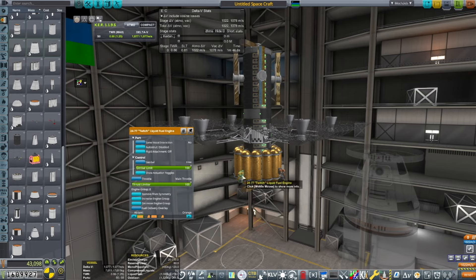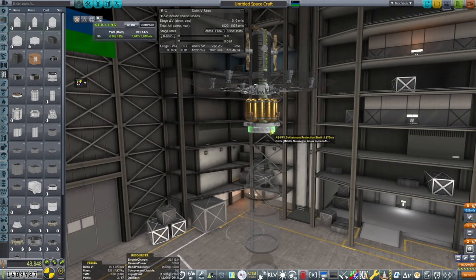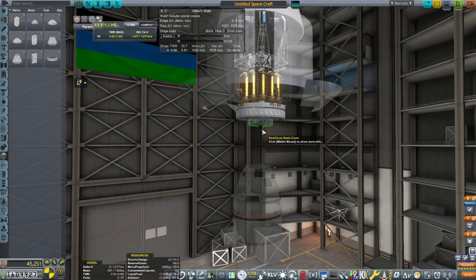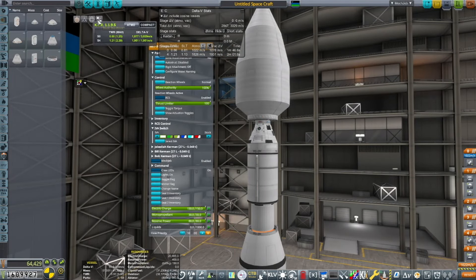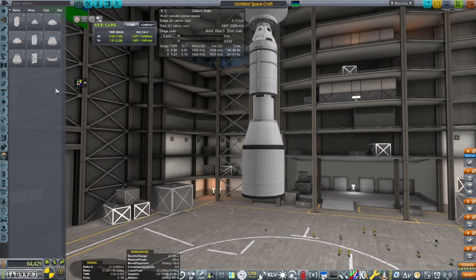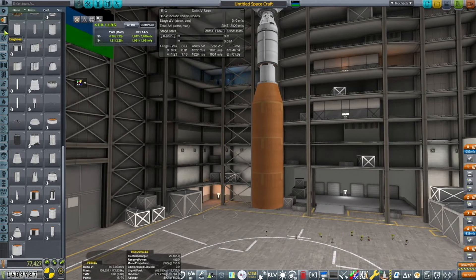Since we started anew, the game wants us to hit milestones like flying by the Mun or landing a probe there — things we've already done in this series. I'm ready to move forward, so the game will give us different goals than what we want to do. That means tourism contracts will be a large portion of what we do, since we need to afford our launches without cheating in any more money.